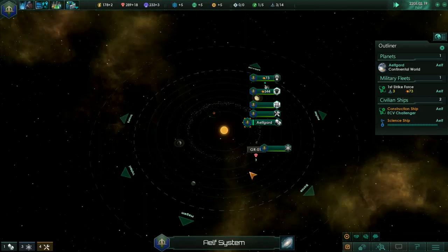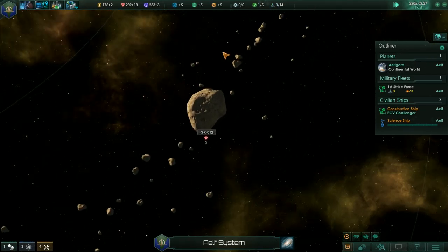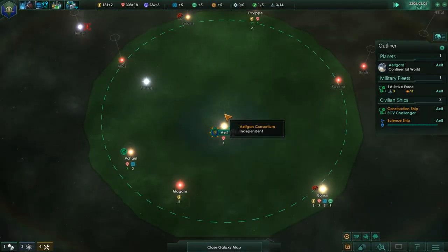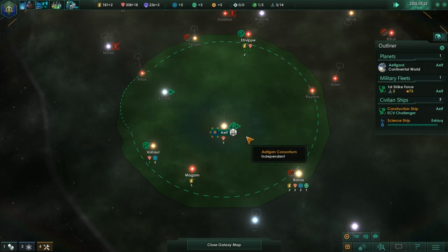I was hoping that would give us some minerals here in the home system. There's a ship graveyard above this asteroid, probably the remnants of some long-forgotten battle that ended up with a planet destroyed there, long before we elves began to evolve.